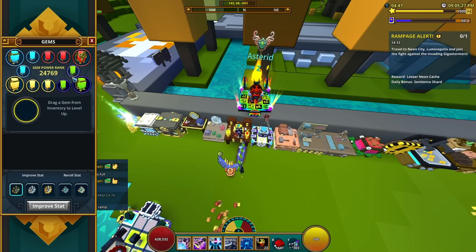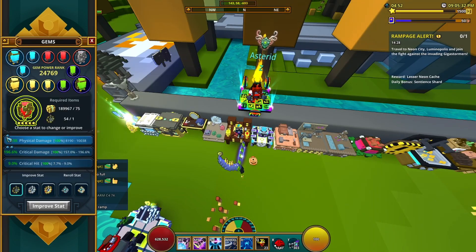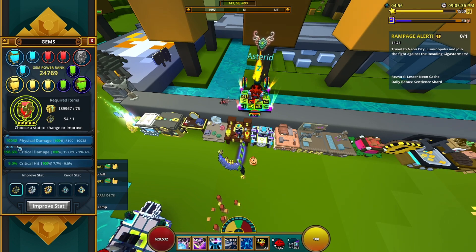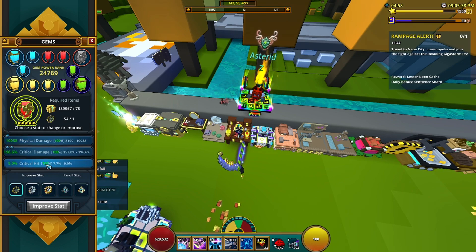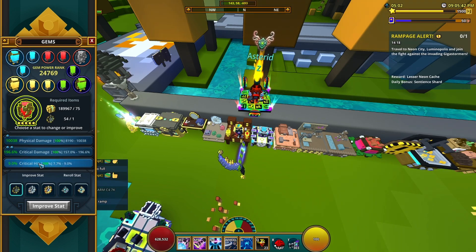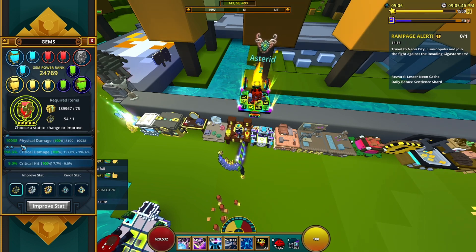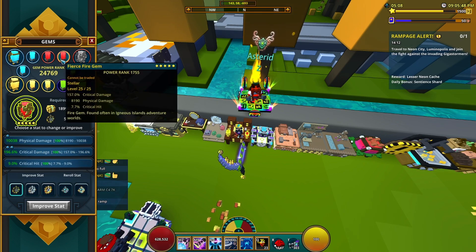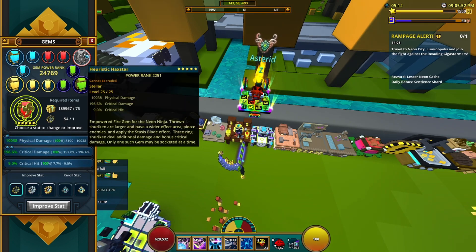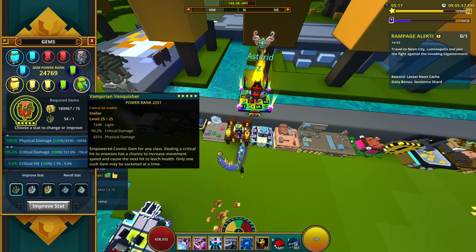If you go to the gem forge you can see these little circles — pearls, or whatever you want to call them; I forgot the actual name so I'll just call them boosts. You want no boosts into critical hit. If you have boosts into critical hit that means you're going to be missing out on some damage. Just make sure they're evenly spread out between physical damage and crit damage throughout all of your gems, and that's pretty much it for the lesser gems as well.